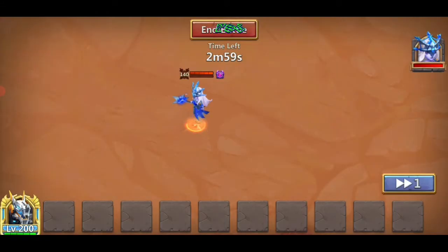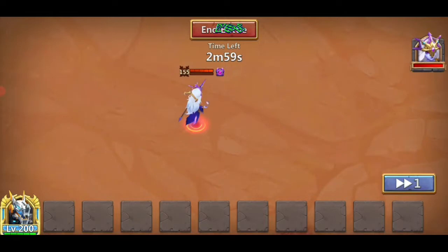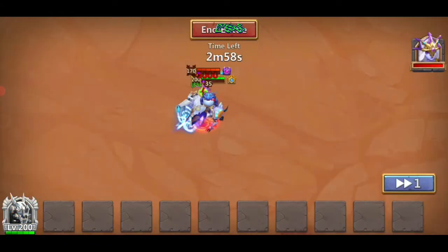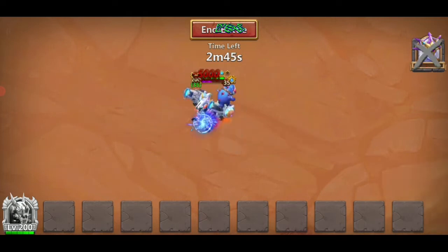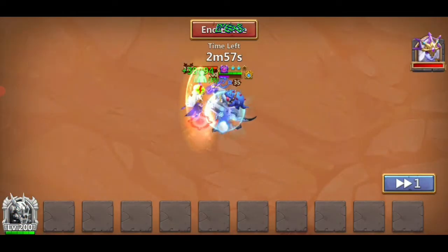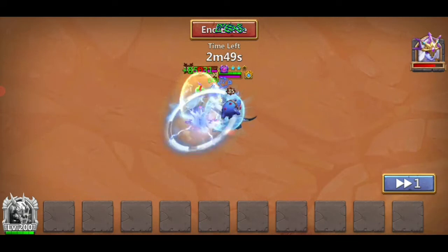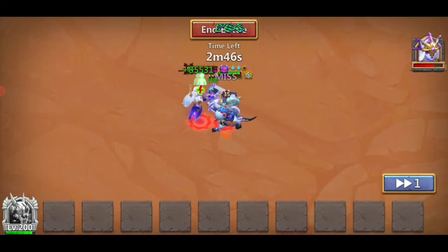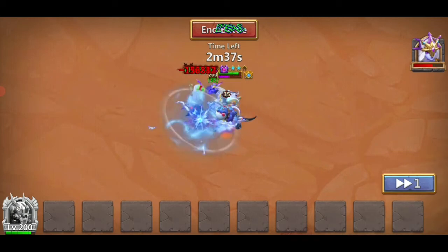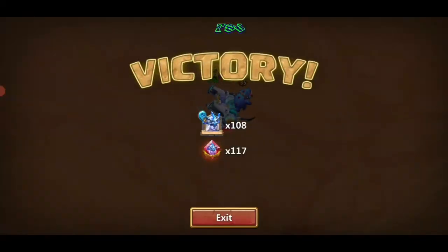It should be pretty straightforward with Dinah, to be honest. Normally I would use Soul Healer and True Piety. So this is normally the one that causes us a bit of trouble.